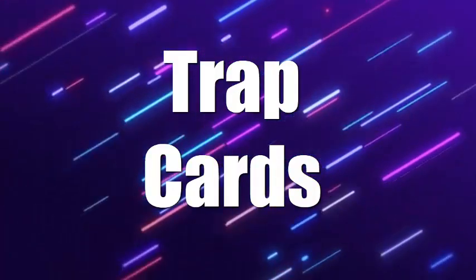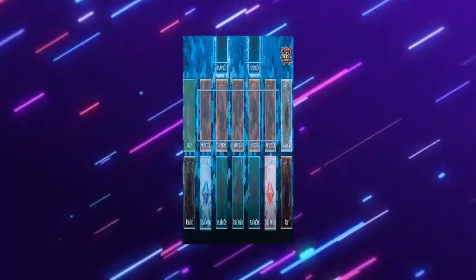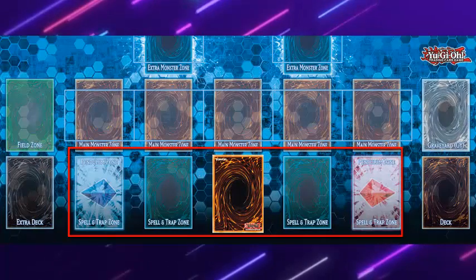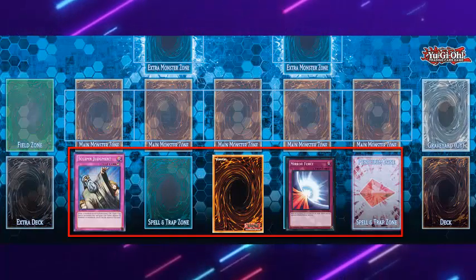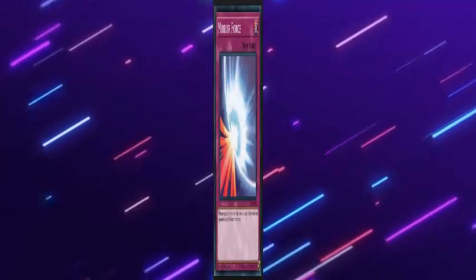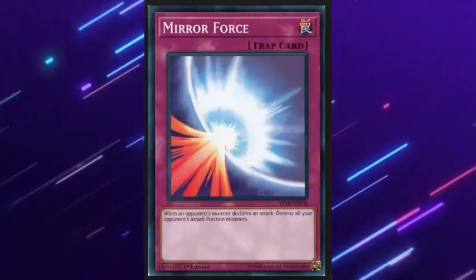Trap cards: like spell cards, trap cards are placed face down and cannot be activated in the same turn that they are placed. Their main function is to make it difficult for the opponent to play, since they can counteract effects and attacks. Like spell cards, they are divided in a similar way.